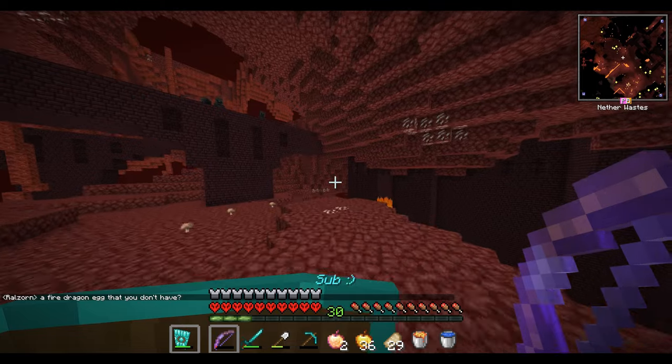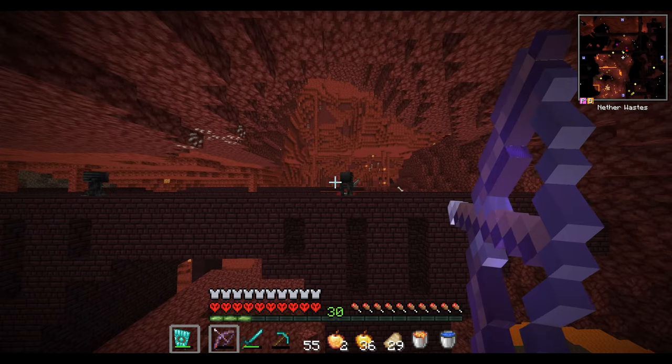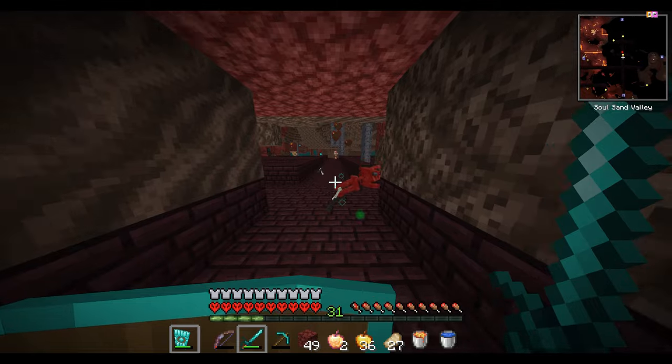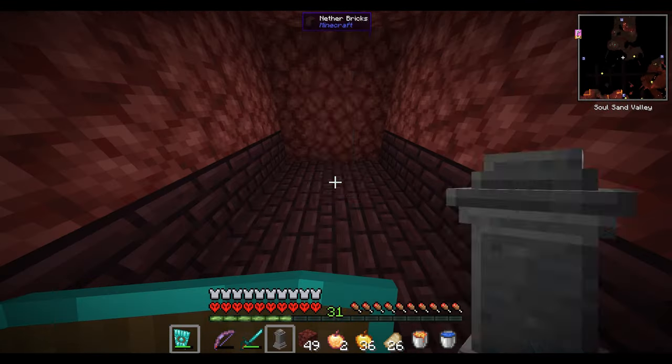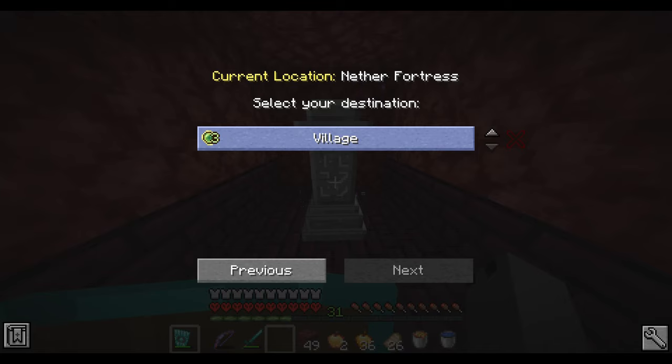Three wither skeletons are already on the bridge — just one of them has to drop one. They didn't. Then we dropped one, another one, and the third one too. The first three didn't drop any and the next three all dropped one. What are the odds of that?